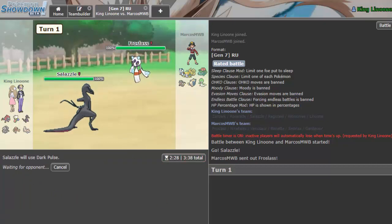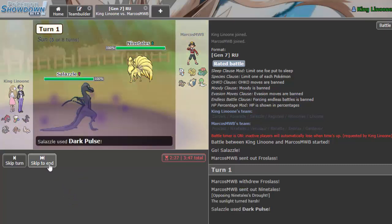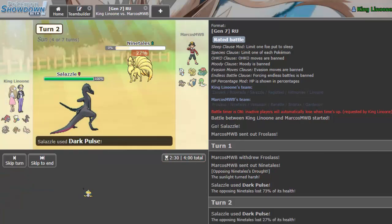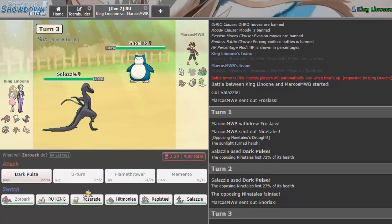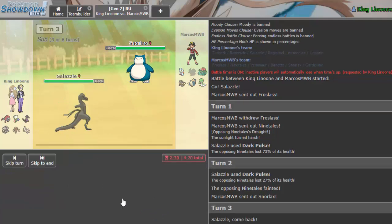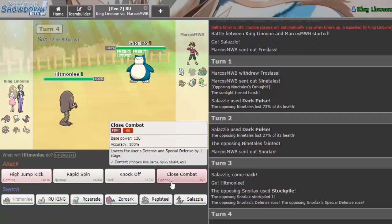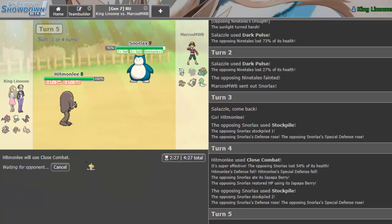I'm still throwing off Dark Pulses because he does not have a resist to them — his only resist is Snorlax. He sets up the sun but I reveal I am not Salazzle, I am Zoroark, and knock out his sun setter so his sun turns are limited. He goes into Wax; I go into Hitmonlee. Stockpile — yeah. I use Close Combat because it still does decent damage. He has the Lum Berry. I didn't want High Jump Kick because he has two ghosts.